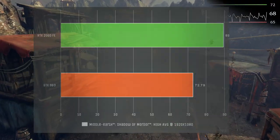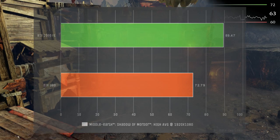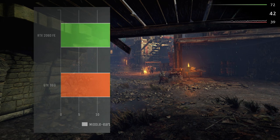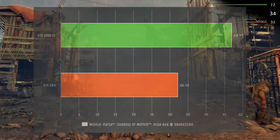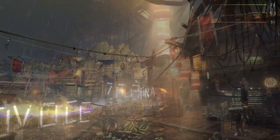Middle-earth Shadow of Mordor shows only a small increase, going from 72 frames per second on the GTX 980 to 89 with the RTX 2060. At 3840x2160, the RTX 2060 delivers 46 frames per second compared to 32 frames per second from the GTX 980.